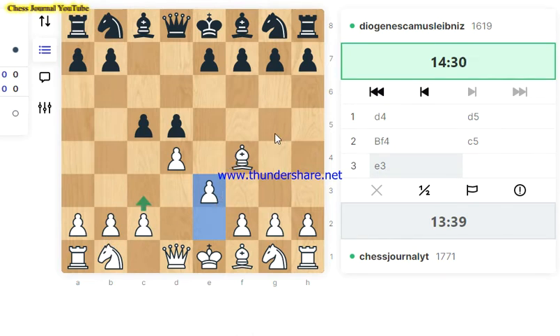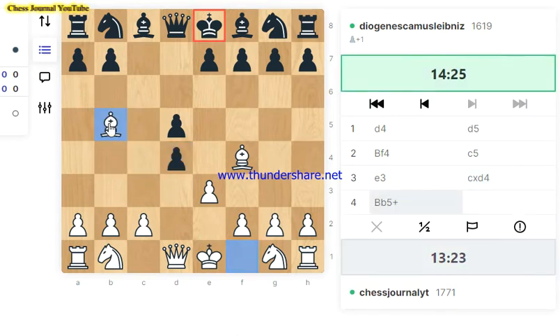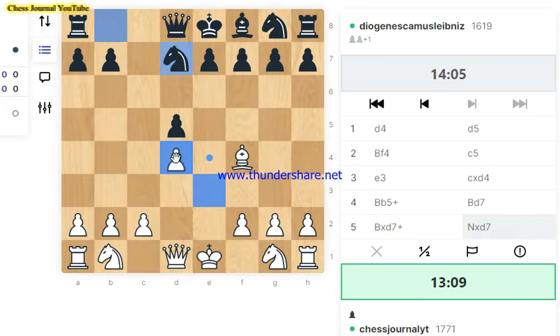Regardless of what happens, we're going to continue with the London System. We're going to start creating this pyramid where the dark square bishop remains outside the pawn chain. They have options like taking or developing their knights. I usually develop my knight, but they've decided to take. We don't necessarily have to recapture — we could play an intermezzo check first. Let's do that and see how they react.